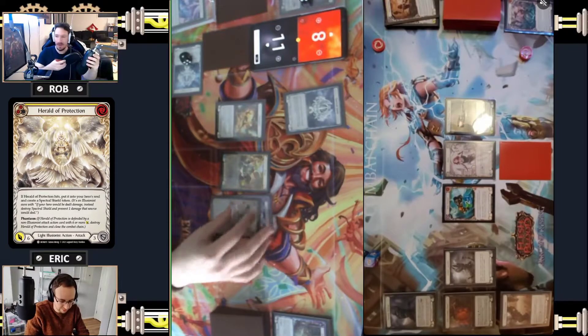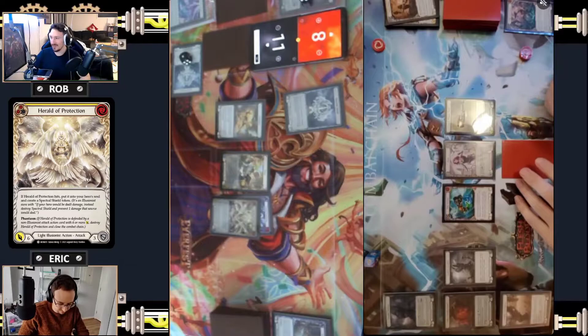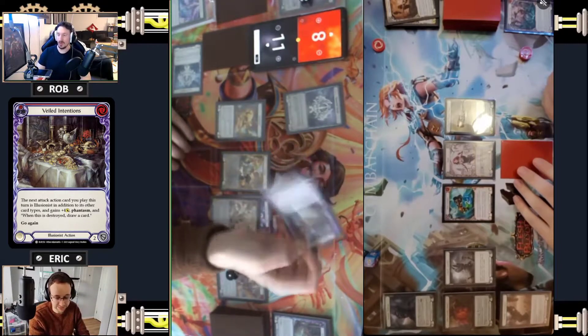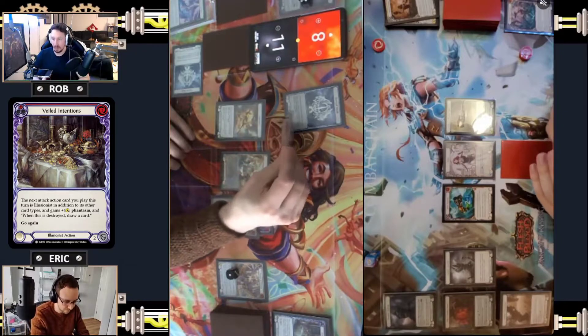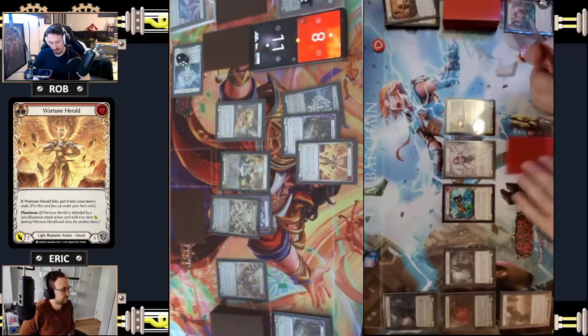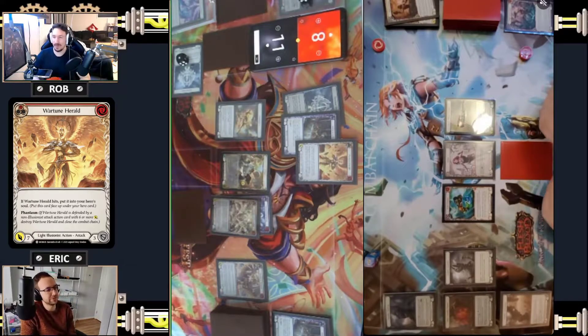Let's keep putting Rob under pressure. I'll pitch a yellow, I'll play Veiled Intentions red - same thing as last time, plus five plus four. This one is relevant because if you do destroy the next one I draw a card. I will then play a red War Toon for eleven with the Veiled Intention. I can't use a six attack - I don't think Dash has that many, like just the two Throttles and two of the others.